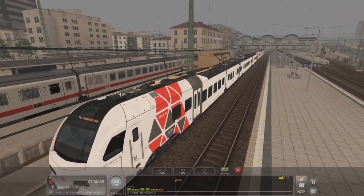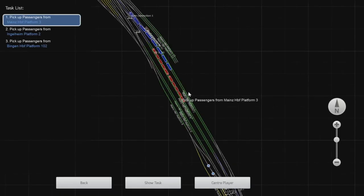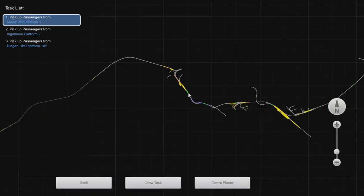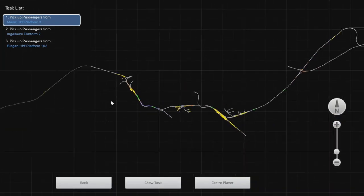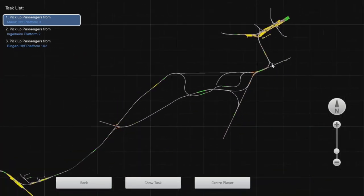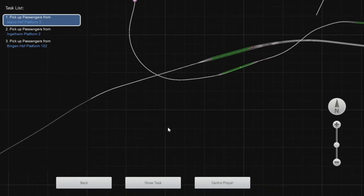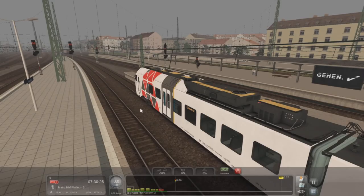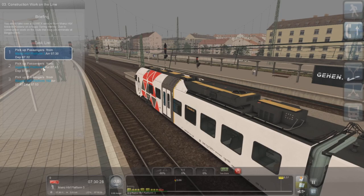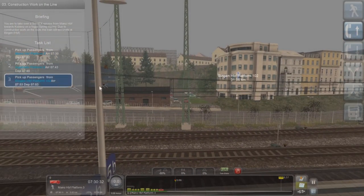Have we been out on this station before? I'm trying to think if we have. Whereabouts are we? I think we're halfway along the line. Yeah, we've been along from up here, which is Frankfurt — we've been from Frankfurt down along the airport way as well. So what stops have we got? We've got Ingelheim, which is 17 kilometres, and then Bingen.